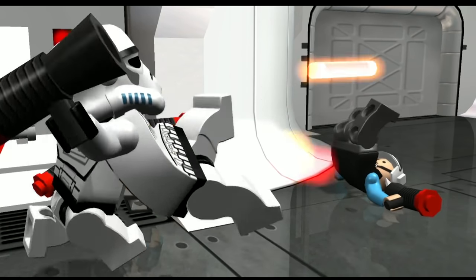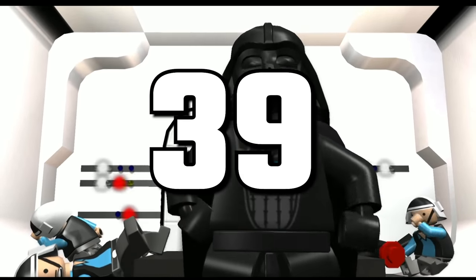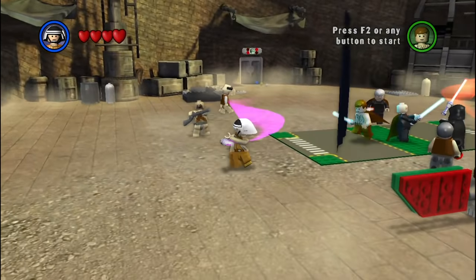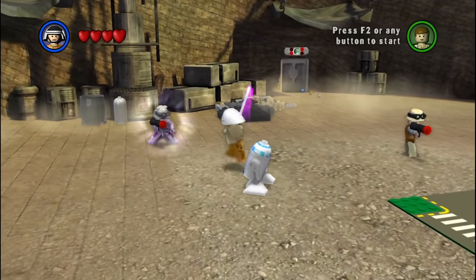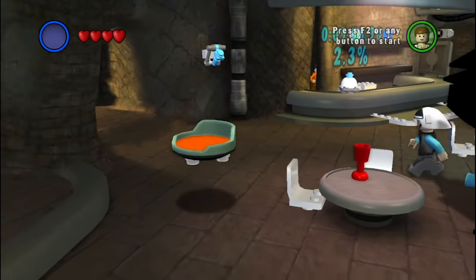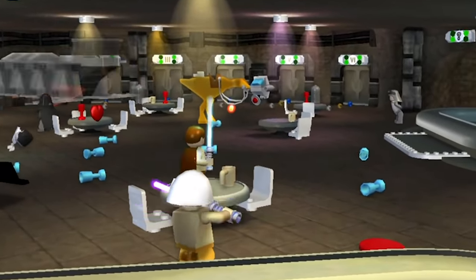Today I learned LEGO Star Wars The Complete Saga has 39 rare hidden characters just sitting in the game files. You can't play as them in the normal game — some of them were supposed to be in the final game but were cut right before launch, and others were never supposed to be playable. But today, that all changes. Let me introduce you to the unused characters of LEGO Star Wars The Complete Saga.